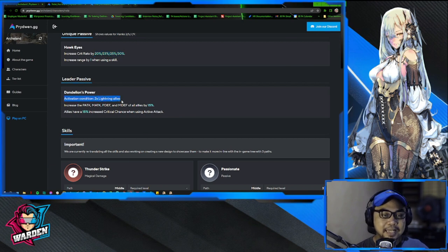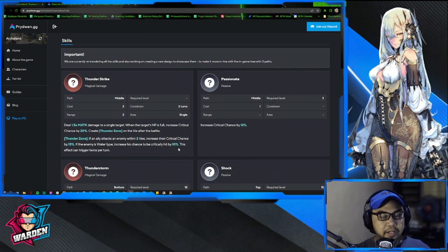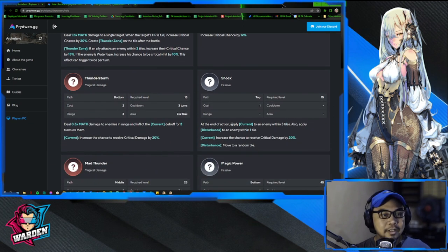Her leadership passive activation condition is two lightning allies, which is kind of tricky — we don't have many strong lightning allies to pair with her. It could be the main character or a lightning assassin, but they're not really strong candidates. It's good that she has one, and probably in the future we'll have other heroes to help activate it. The passive gives allies a 15% increased critical chance when using an active attack.